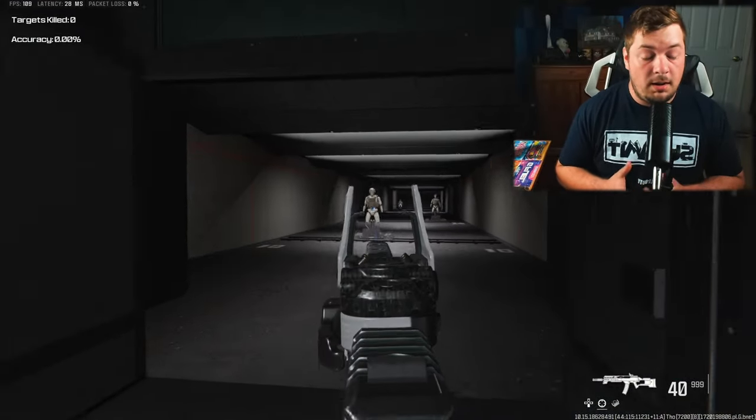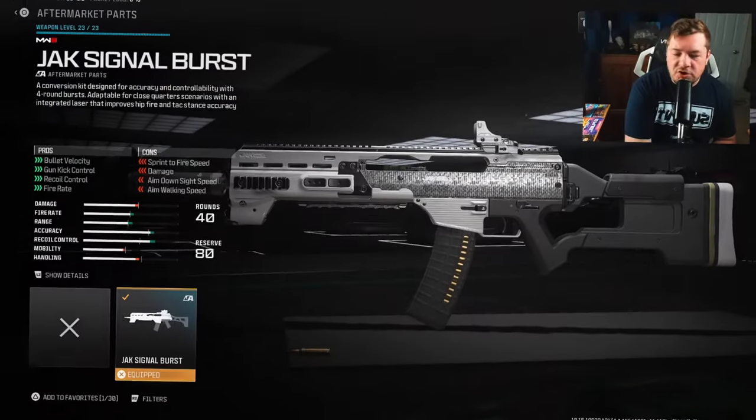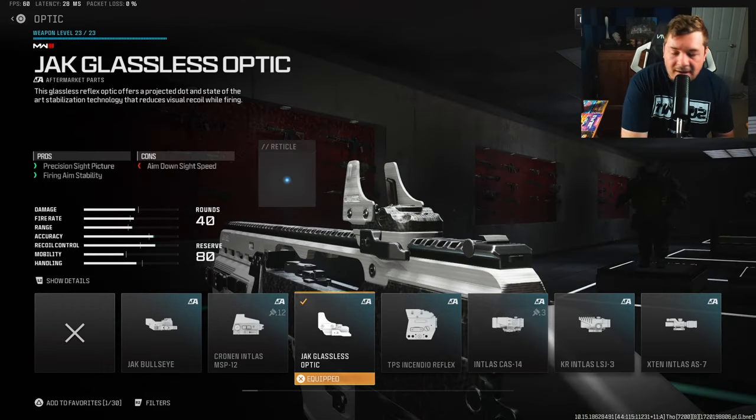It's not in the top five simply because the mobility isn't great. A small buff to mobility — maybe making the ADS or sprint-to-fire faster — could make it a meta weapon in this game. The Jack Signal Burst turns whatever weapon you're using into a burst weapon. It does technically lower the damage, but you're getting a four-round burst in return, and it's still a one-burst kill. It increases fire rate by 37% and has very reliable recoil control.